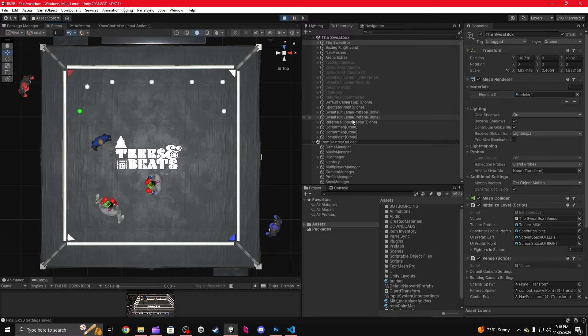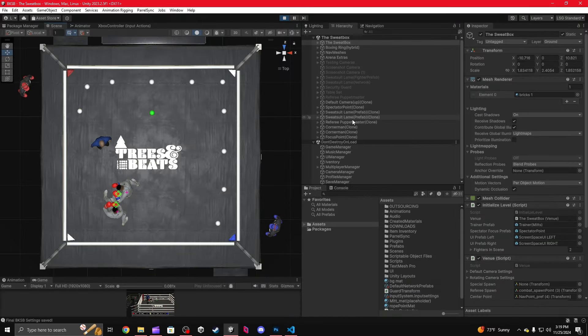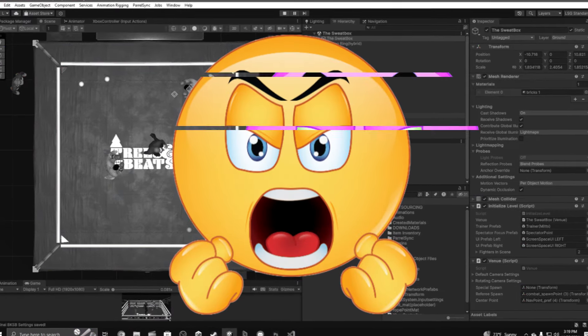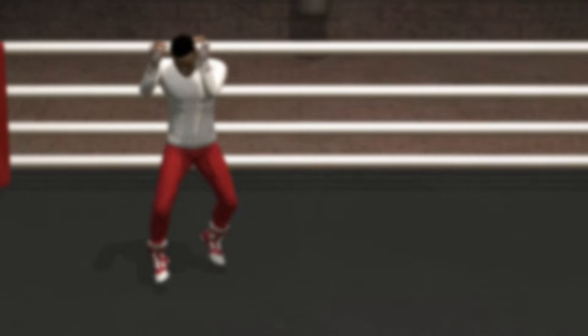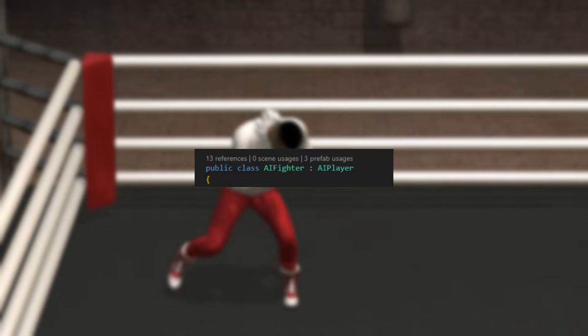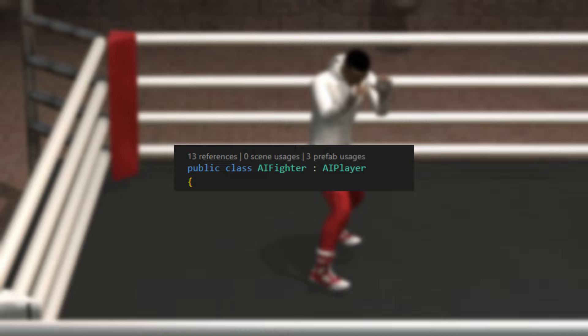When he crosses the threshold, he'll be forced to choose a new point. Here's the problem: he can still choose a point that causes him to cut between us. If so, the cycle repeats itself and he'll be stuck in an endless loop of indecisiveness — pretty much making him a deer in the headlights. What if I use that same trigger to force him to navigate to the furthest safe point in his list? Sounds good in theory, but what if that point is across the ring? We're running into the same issues all over again.